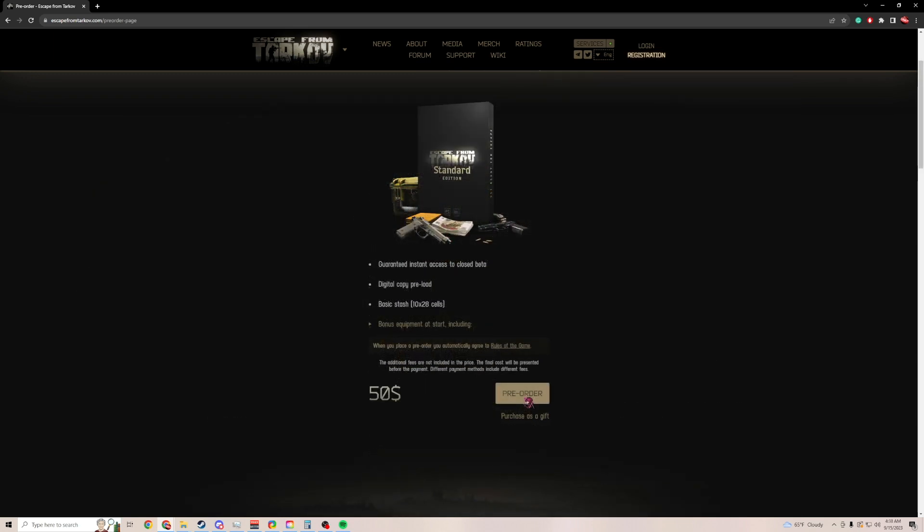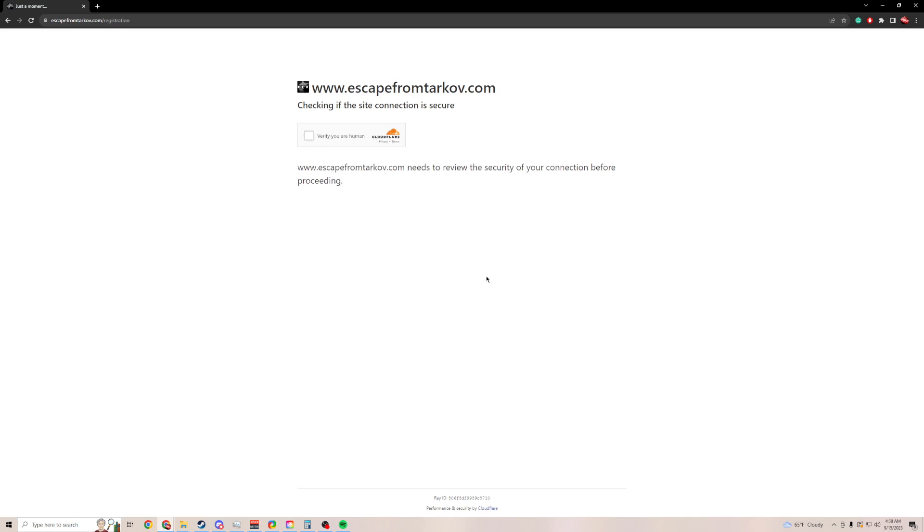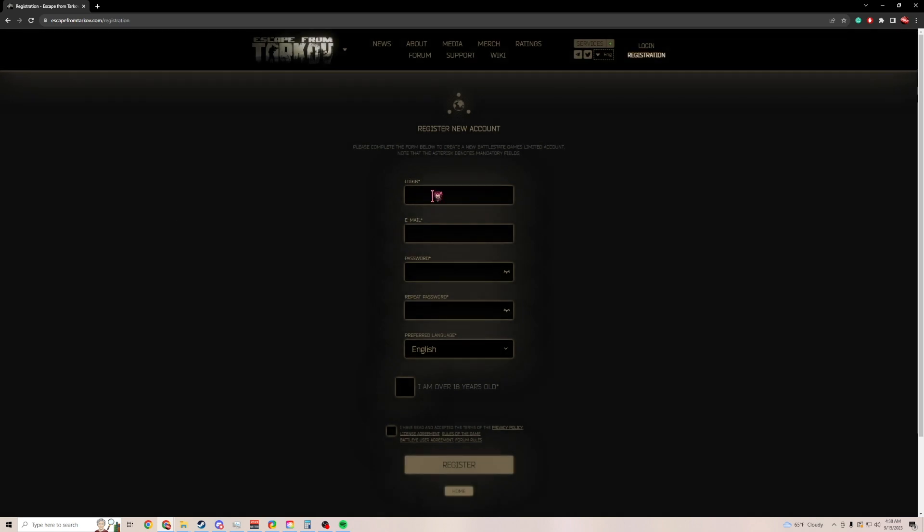It'll ask you to create an account. Give up your social security number — don't actually do that. You're going to click the box that says that you're a human. Enter your account details. Make sure you use a password that you will not forget. BSG or Battlestate Games only gives you three attempts to log in before they will lock your account for an amount of time. If you're anything like me, you're going to end up resetting your password at least once every two weeks, so write it down somewhere or use a password that you absolutely won't forget.